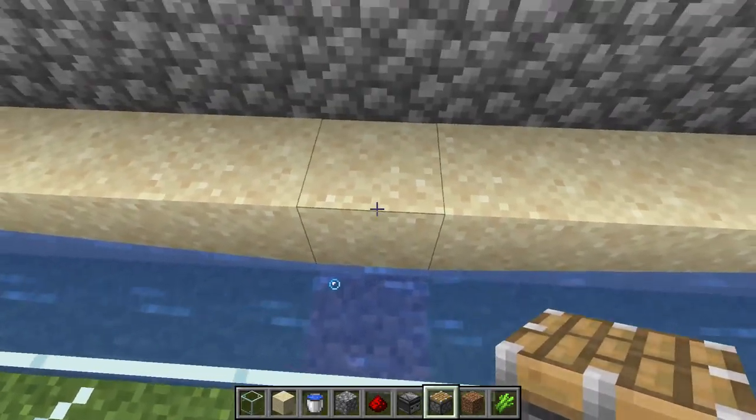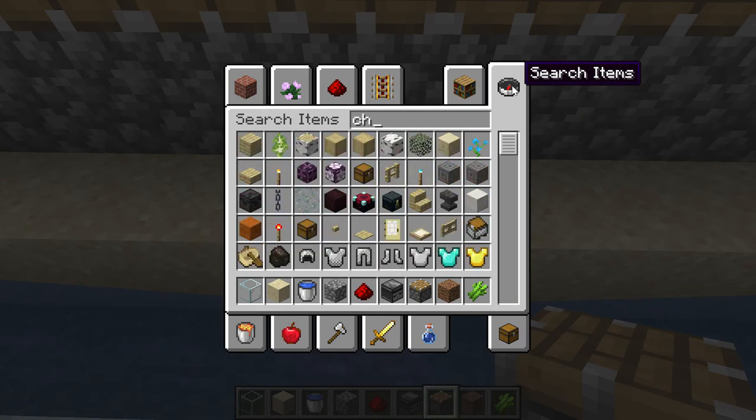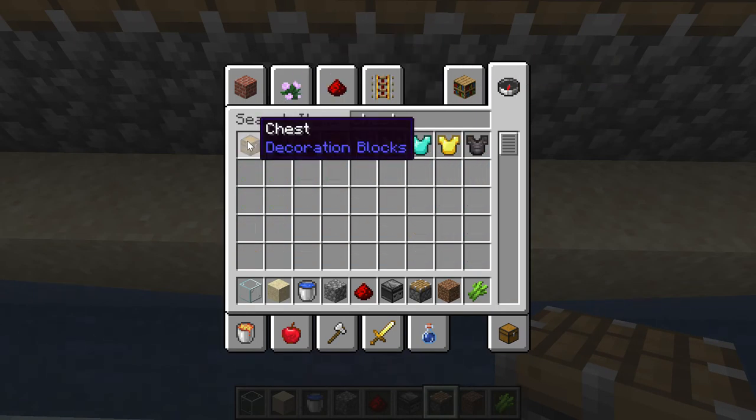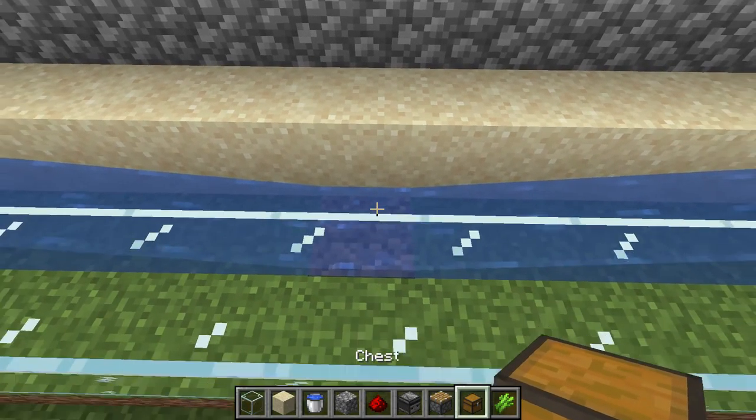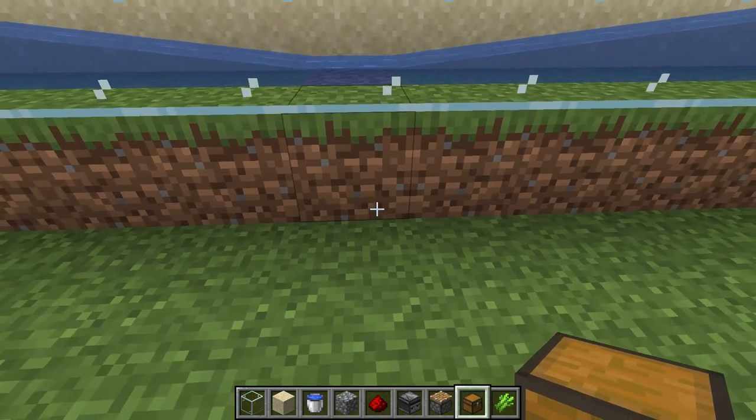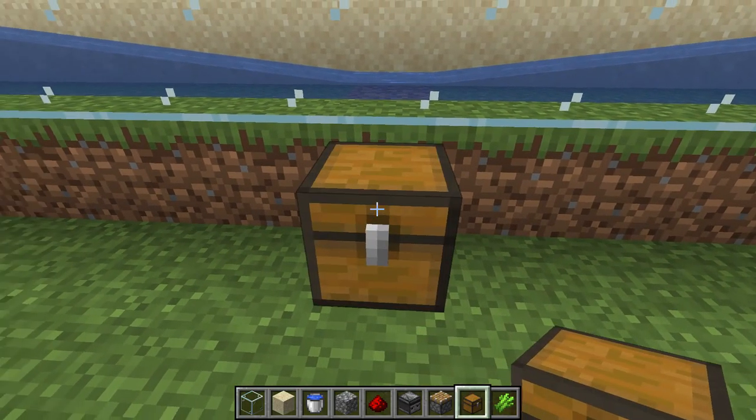Once you've done that, as you can see there's the center block. We are going to go in here and grab a chest — you're going to put it right here.